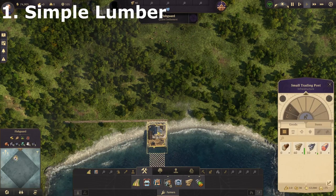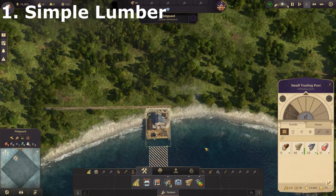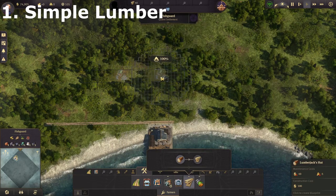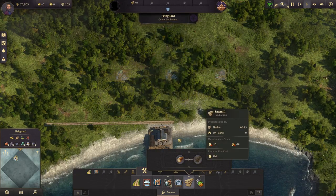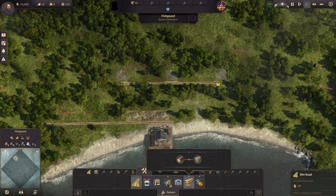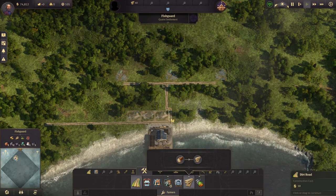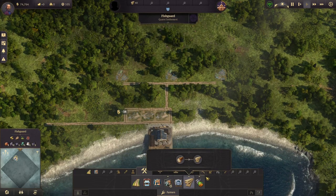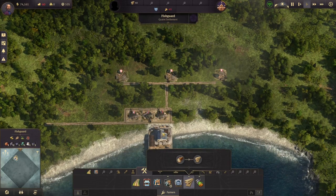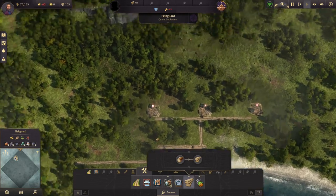Remember your starting harbour — your starting trading post is also a warehouse. So if you don't want to spend much money early on, you can go ahead and build some lumber yards right close to your starting harbour, connect them to your harbour area, and all of these will operate straight to the harbour, rather than having to build a separate warehouse and bear that extra maintenance cost. That's just a simple little trick early on.